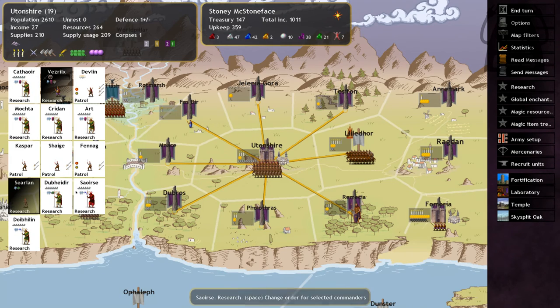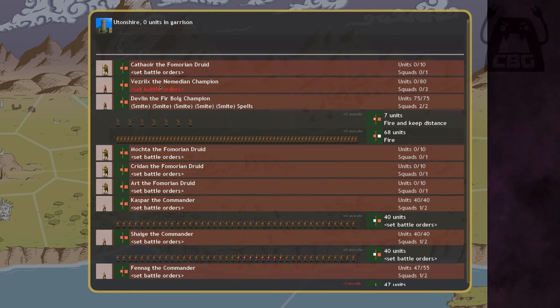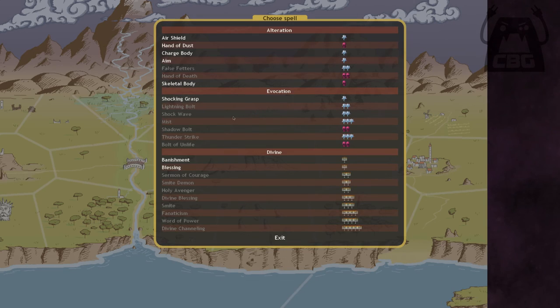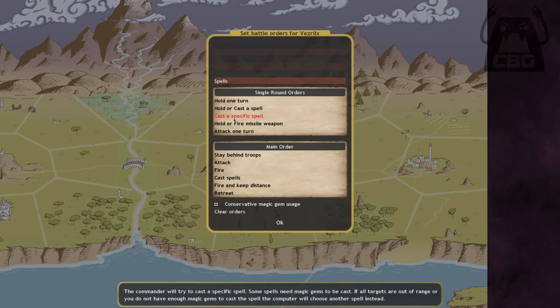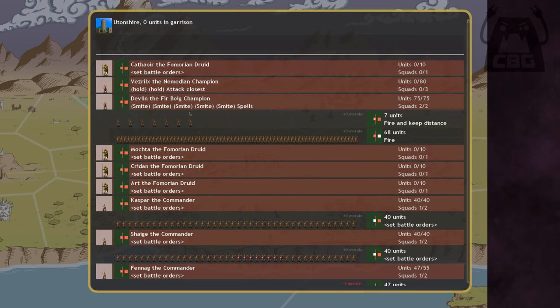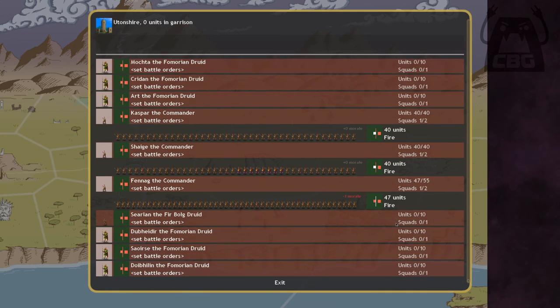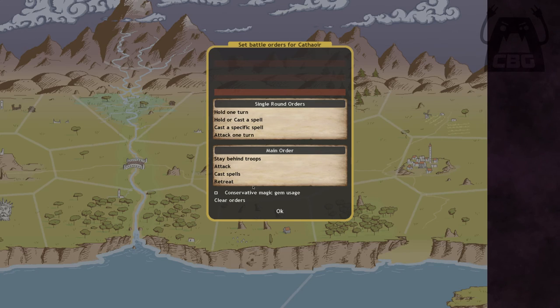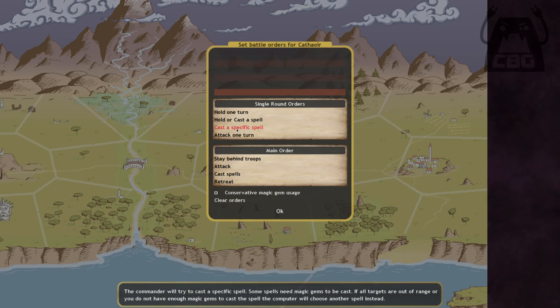With all the druids set up, they might as well bring the unit with the heart-finder sword — you don't bring something like that and not use it. He'll hold two rounds and then attack closest. All the javelin guys are scripted to throw javelins and then hold off. The slingers are scripted to shoot slings and stay away from everyone.